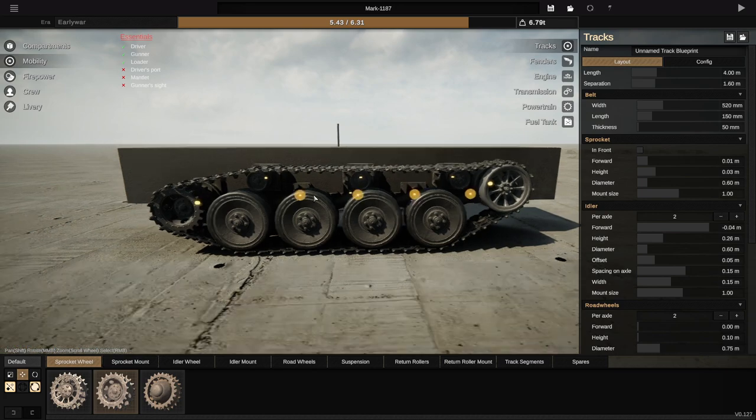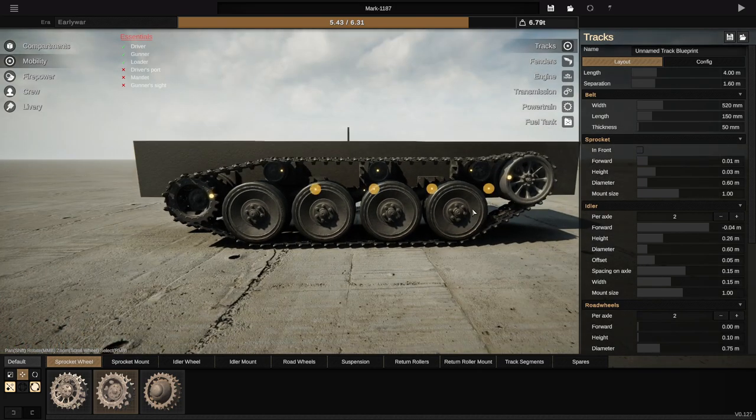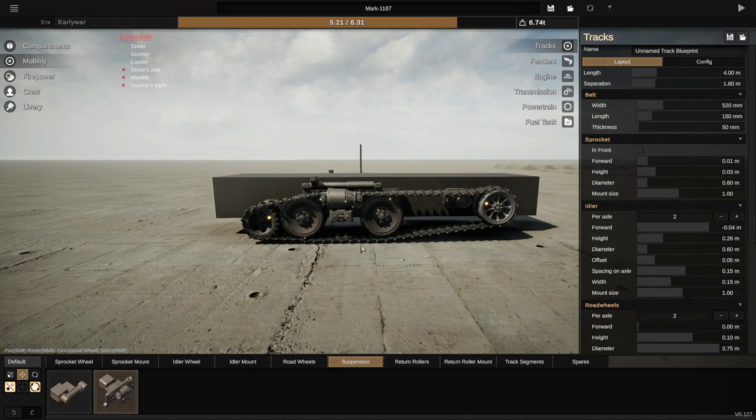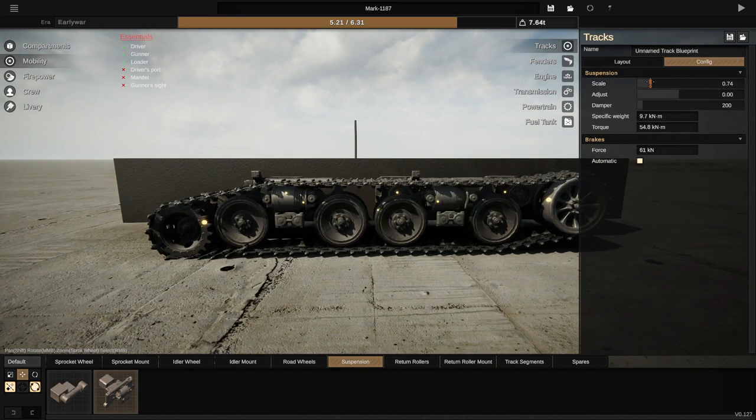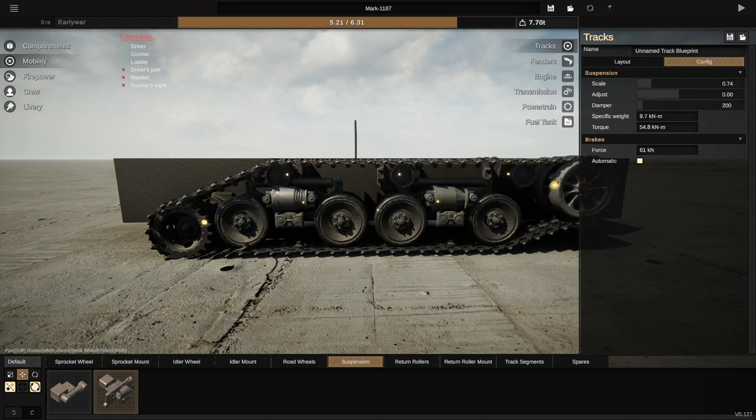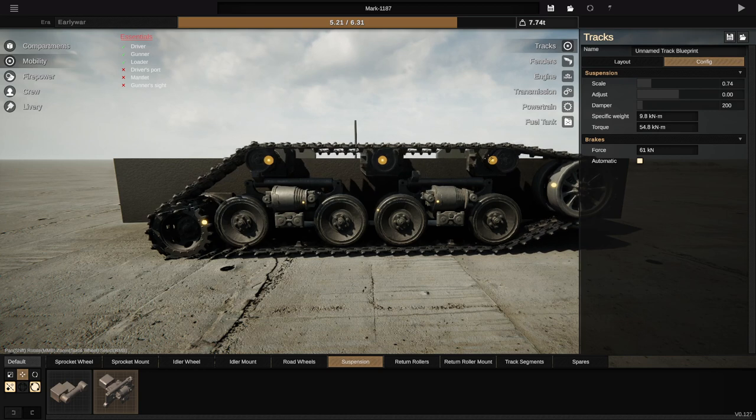We're going to lower this guy down at the back. I never use this suspension, so let's go with this. We'll obviously scale it down a hell of a lot. There we go, and hopefully that's nice. I do think that's going to be pretty good. So there we go — let's do it like that.